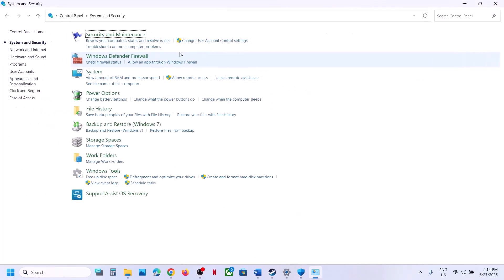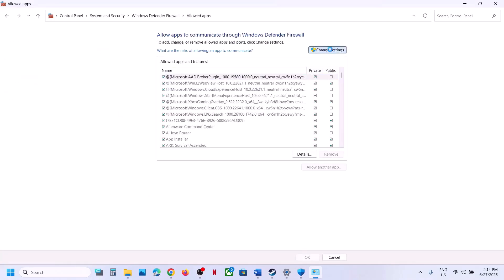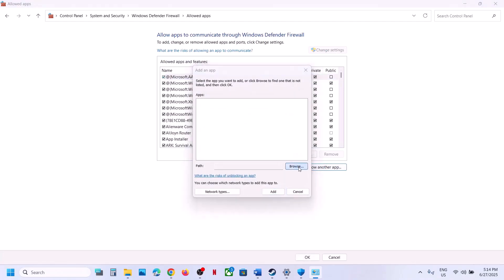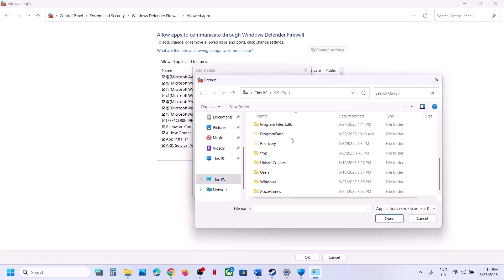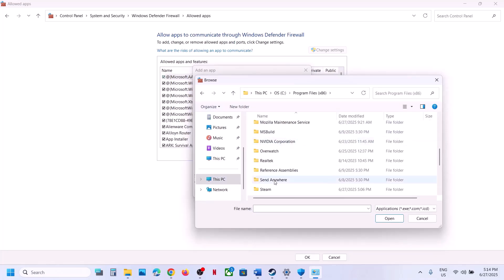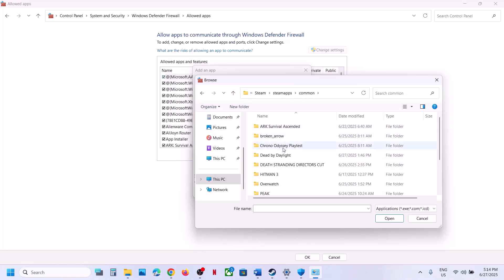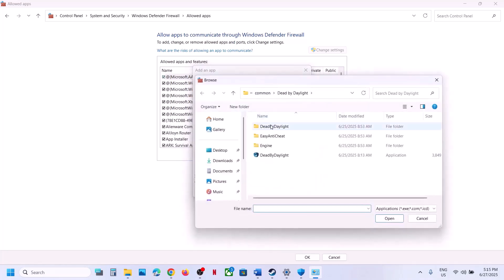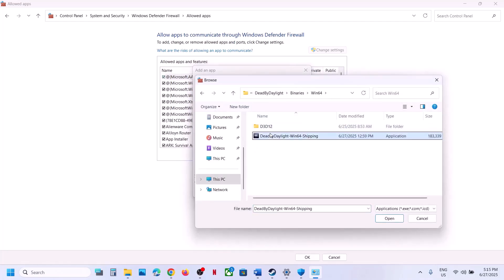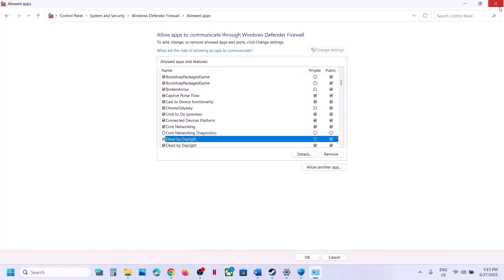Now type Control Panel in the Windows search box, go to Control Panel > System and Security > Windows Defender Firewall, click Allow an App or Feature through Windows Defender Firewall, click Change Settings, click Allow Another App, click Browse, go to the game installation folder, select the game exe file, click Open, and click Add. Once the game is added, launch the game and check.